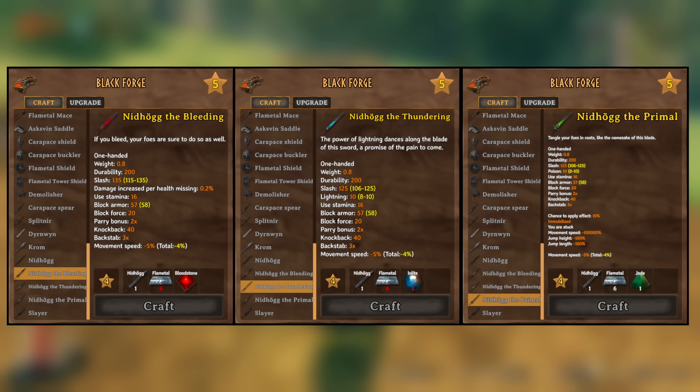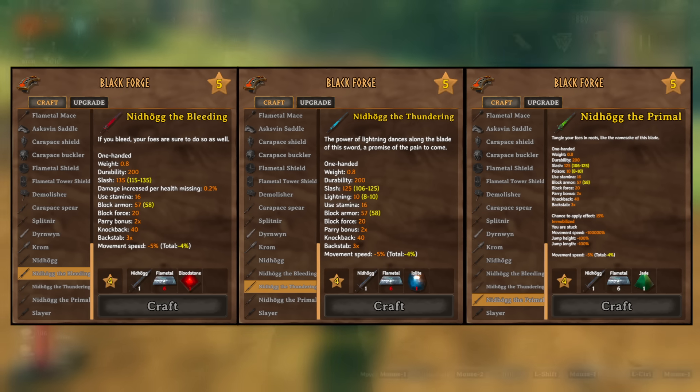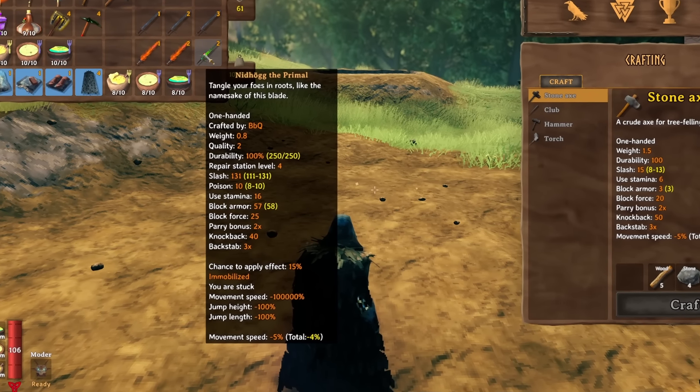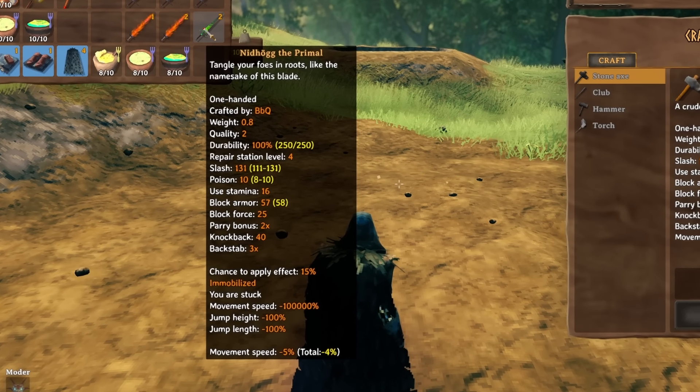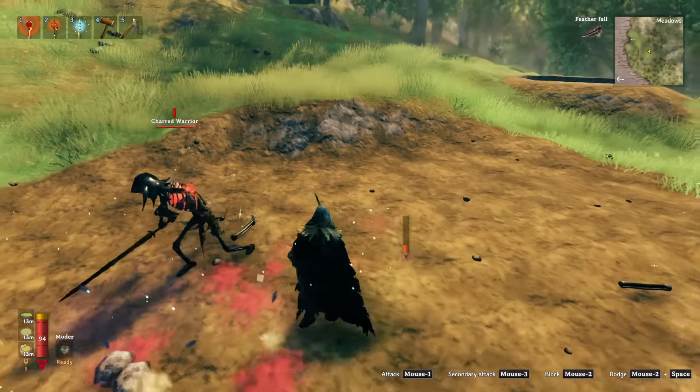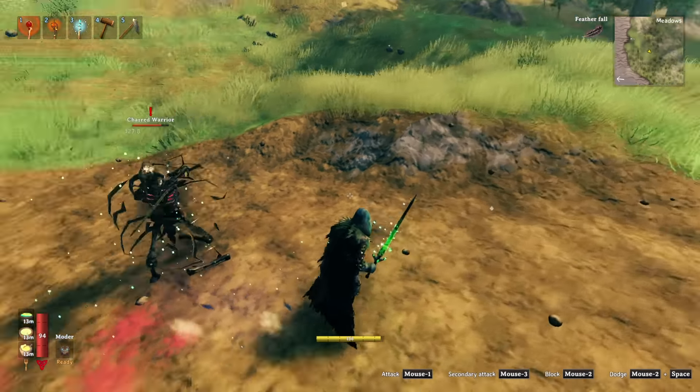Their damage is on par with the Durnwin's — for example, the primal version deals 131 slash and 10 poison damage. I would argue that the poison version is stronger than the fire version.